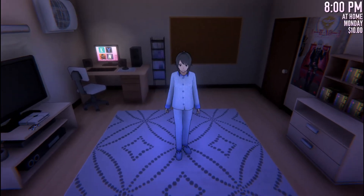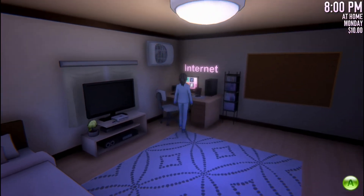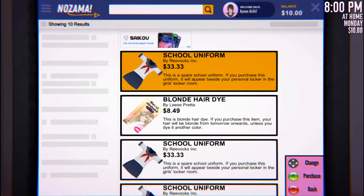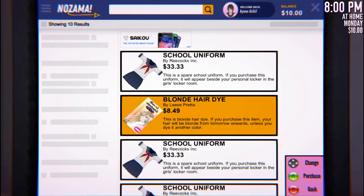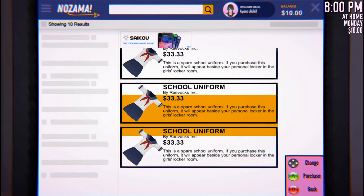There you go guys - a serial killer is born! I can't believe I got away with that. Still, they shouldn't really have discovered a body - that's kind of weird. Anyway, let's see what we can do at night. We can go on the internet. Ko-book - I suppose that's like Facebook. A Yang-cord chat program. Probably a messenger. And online shopping - let's have online shopping! I can get a school uniform for 33 dollars. I've got ten dollars. Blonde hair dye - I can dye my hair blonde.